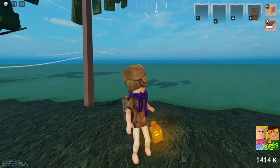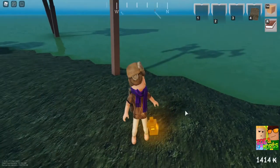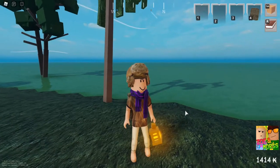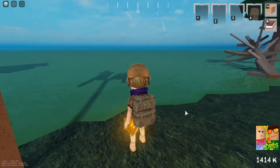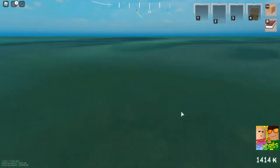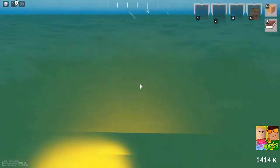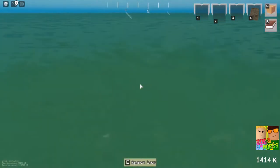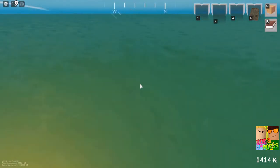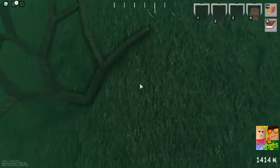Hi guys, it's Morgz and Zoe. Today it's just me in game so Zoe's going to talk in the background. I've got the opportunity to show everyone what a mudwort tree looks like, which is a relatively rare tree that grows under the water. I'm just going to swim out to it — and down here, this is a mudwort tree.